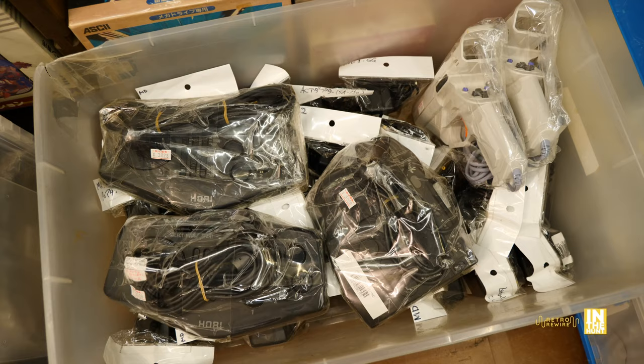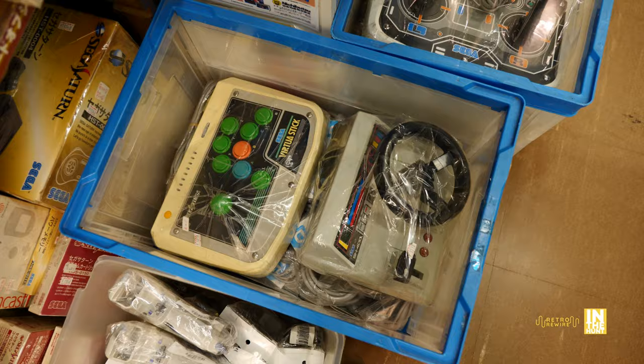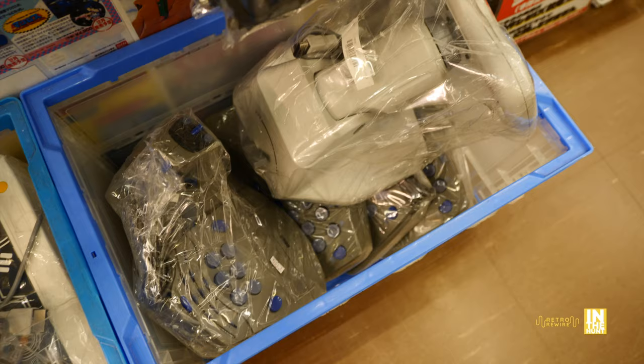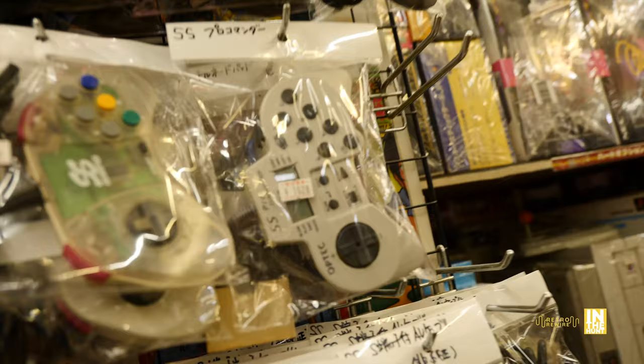Then we got the Dreamcast, some more Sega greatness. Saturn — look at all these Saturns. Well built system, the Sega Saturn. And then the Sega Mark III Master System. And some wireless Saturn pads which are freaking awesome — but again, infrared, you better be facing directly. And then a tub full of peripherals here, joysticks. Isn't this great to see? It's just awesome to see all this stuff just kind of hanging out. Twin sticks — look at that.